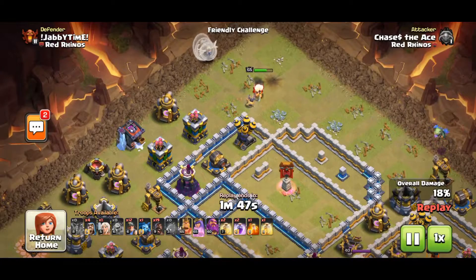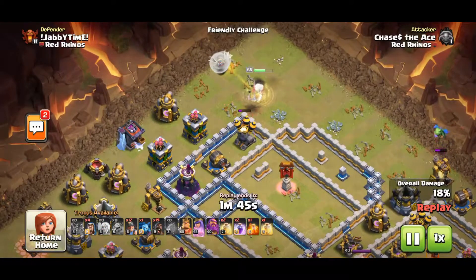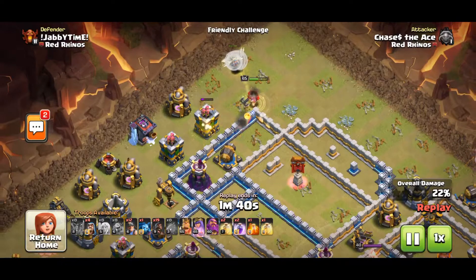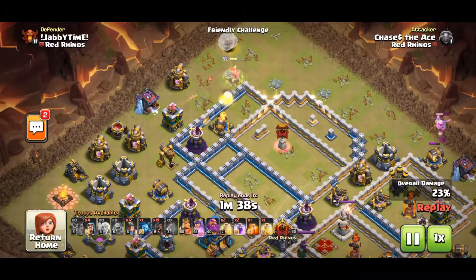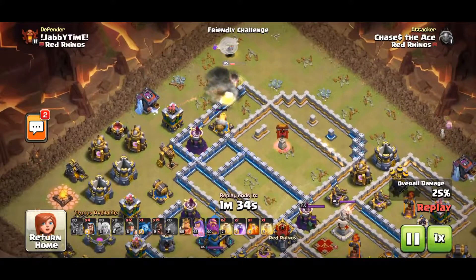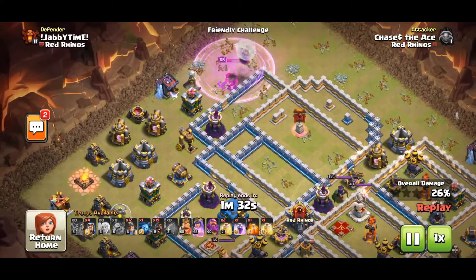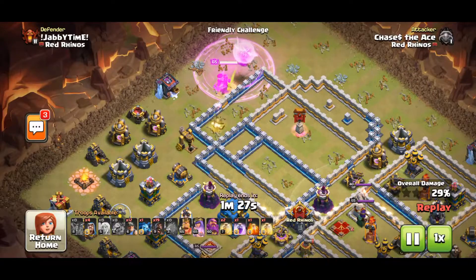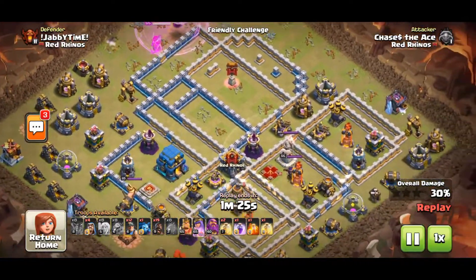All you need to worry about is this setup. I use a Yeti Blimp to take out a major defense, and I've been having the most success when my Queen deals with the Town Hall. Then I can use the Warden ability over the enemy Archer Queen and to tank Eagle Shots. The Hybrid does its best when it has a straight path to follow.